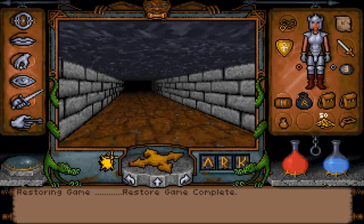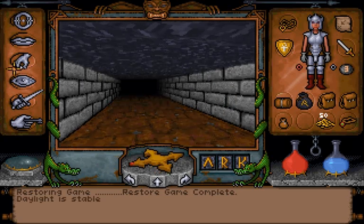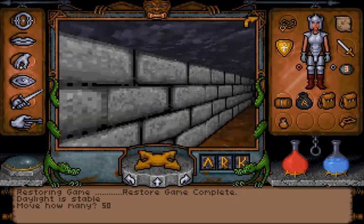Welcome back, folks, to Let's Play Ultima Underworld! When last we left off, we had found the Moonstone and raided Goldthirst's treasure trove, because gold!